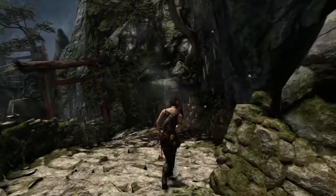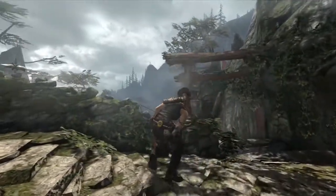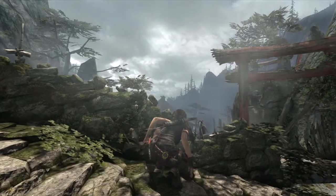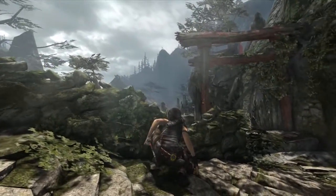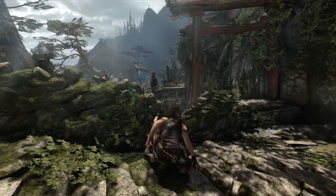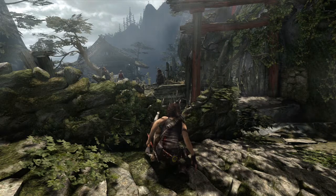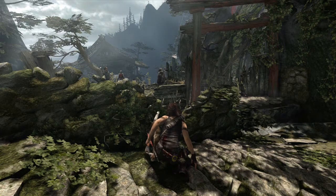So we can see Lara walking down these steps. She can overhear conversations from the enemies. As she becomes aware of the enemy presence, she'll take cover behind anything that looks like cover. That's something that's automatic, and we really promote the ability to freely move within cover and move throughout cover. So Lara's assessing the situation. She can overhear bits of story and understand more about what's going on on the island.